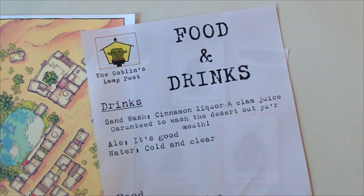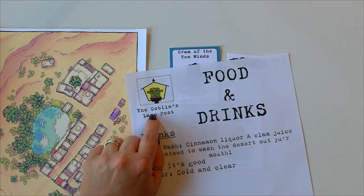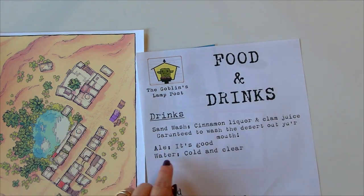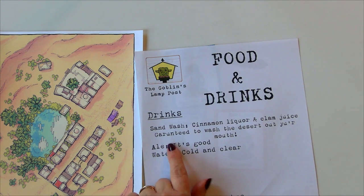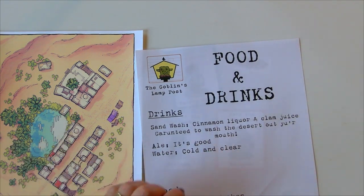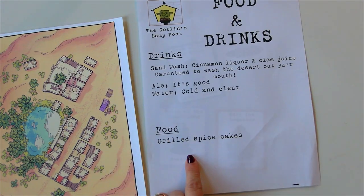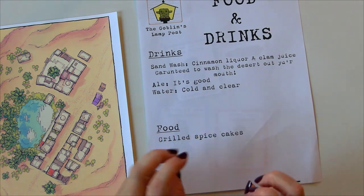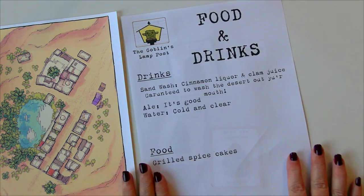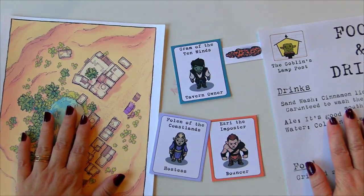I want to give a big shout-out thank you to the people who played along. We have the beginning of our menu. My drawing skills are very sad, but this is the Goblin's Lamppost. Our signature drink is the Sand Wash — cinnamon liqueur with clam juice. The slogan is 'Guaranteed to wash the desert out of your mouth.' We also sell ale — good — and water, clean and cold. Our food is grilled spice cakes. If anyone wants to give it a fun name or slogan, I'm all for it.